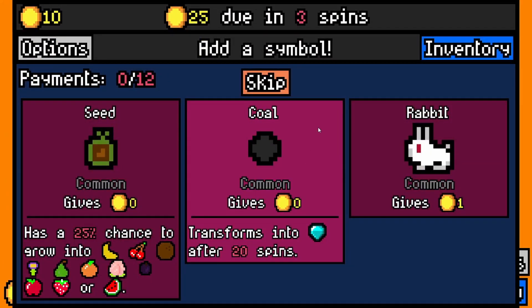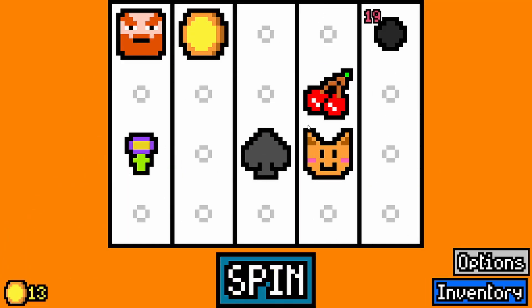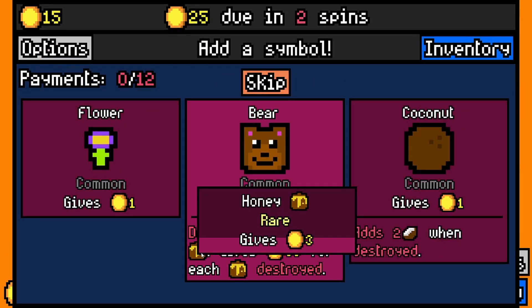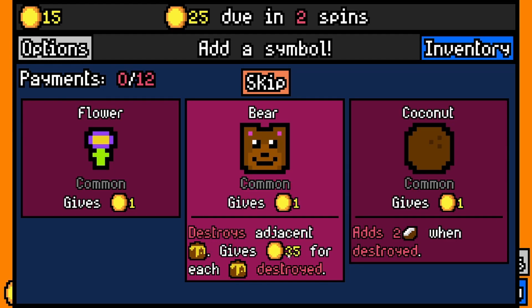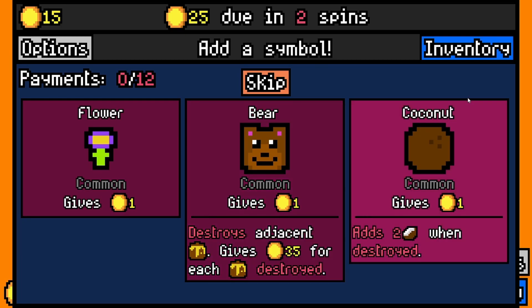Look at this music — it's a bop, isn't it? Let us take the coal. I like the coal — it turns into a diamond later on. The bear gives one but destroys adjacent honey. Honey could do three, but it's rare, and gives 35 for each honey destroyed. But it adds two coconut halves when destroyed. Coconuts are new, and I think monkeys interact with them.